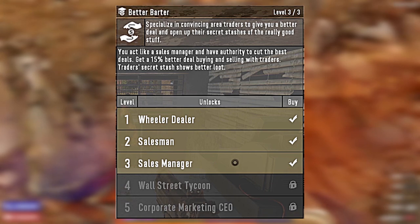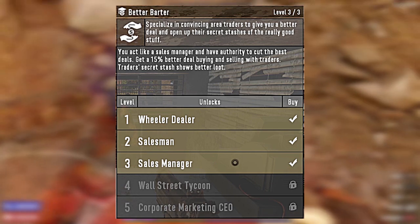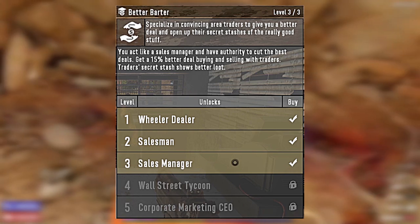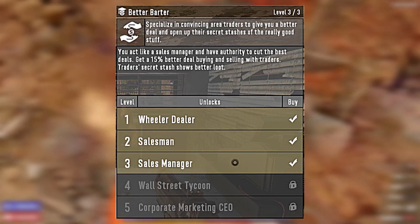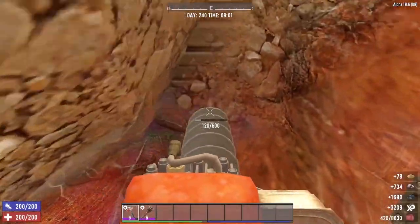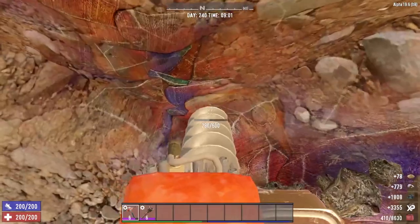What you want to do is get your Better Barter up to level 3 as fast as possible. Once you've obtained Better Barter 3, you should start finding Augurs in the trader's inventory. I would highly recommend players get their Better Barter up to level 3 as soon as possible.